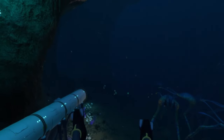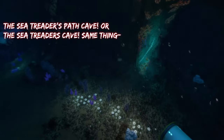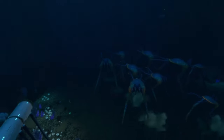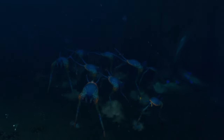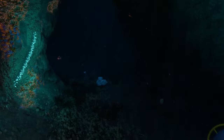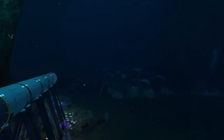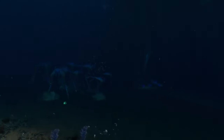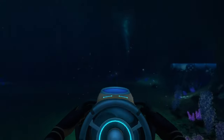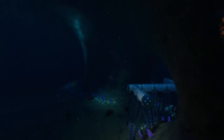The first place in Subnautica that you can build a creative base in is going to be the Sea Treader's Cave. The main way you're going to be building your base is primarily by building along the sides of the walls of the entire cave slash cavern, because you don't want to build in the middle of the bottom — that's where the Sea Treaders are walking, and you don't want them to bump into your base.